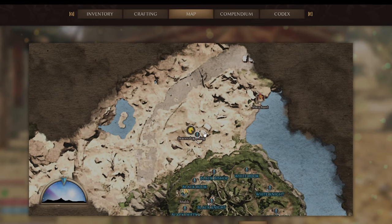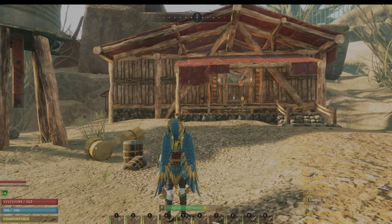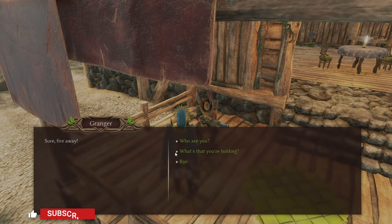Welcome back to Small Land. Going straight into it, you want to go to this location — this is the new Amber Valleys update and I'm going to show you pretty much everything that got released today.